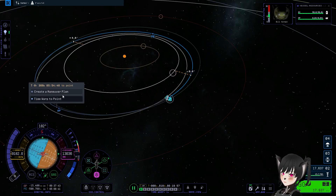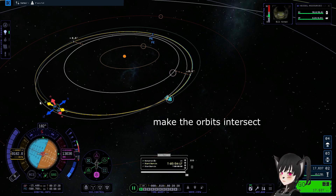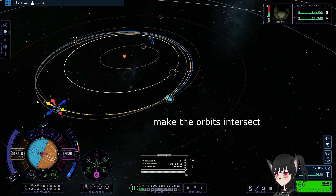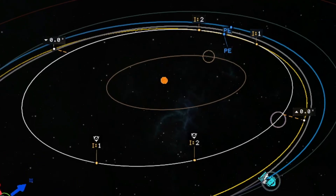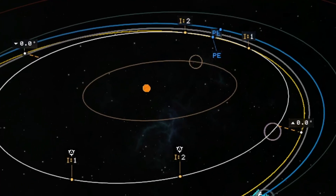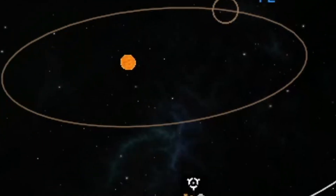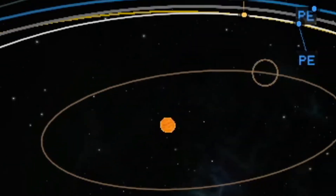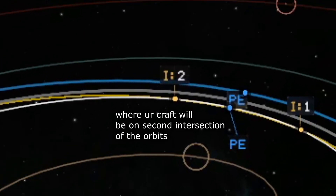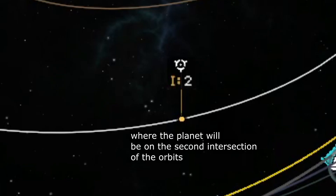Now you want to create a maneuvering node. In this case I'm going to plan to retrograde. You'll see these dots here — this is where the craft is going to be at the entry point, and this is where the planet is going to be at the entry point. This one is where the craft is at the exit point, and this is where the planet is going to be at the exit point.